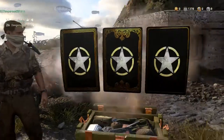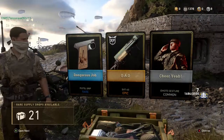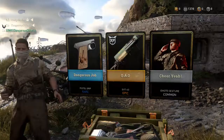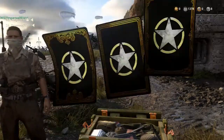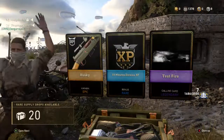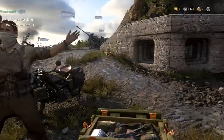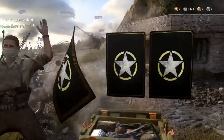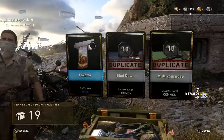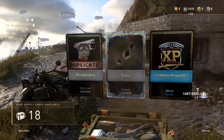That XP is actually gonna help out a lot. Got the SVT — the OA variant. Nice! Ten supply drops in, let's see if we can get anything else good. A sniper variant — that actually looks really good. The Husky for the carbine, yeah. If I get duplicates, I want them to be the heroic so I can get a whole bunch of tokens for it.